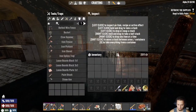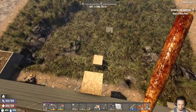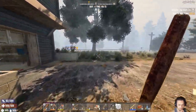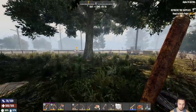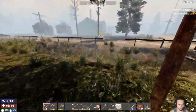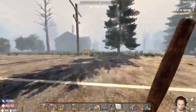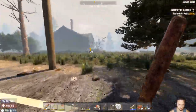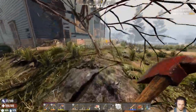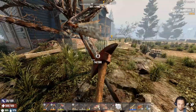I want to go check out this POI over here. It's getting real foggy. Check out this POI over here. Hopefully we'll get a bicycle soon. So if you didn't know, there's a new thing where when you complete a certain amount of quests, that one trader will reward you with a bicycle, which is great for early game progression.